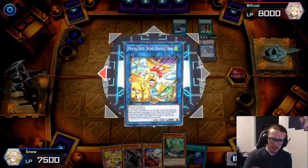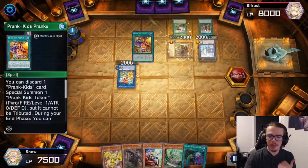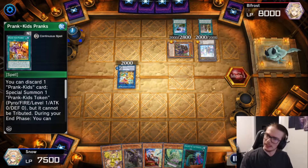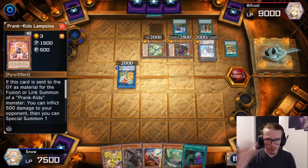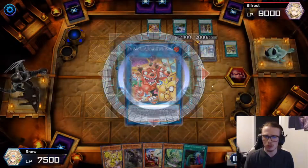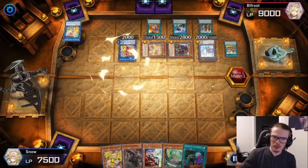Barrier Statue is definitely better going first, but alas, what can you do? Anyway, it's Prank Kid Adventure — literally the best deck of the current format. They're going to do their Prank Kid shenanigans, and quite frankly, I think that Prank Kid players are some of the lower-skilled players.